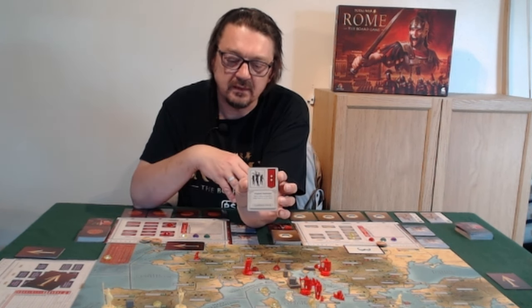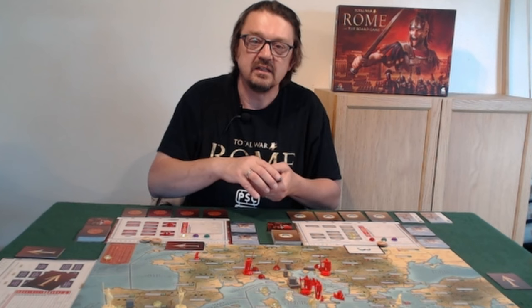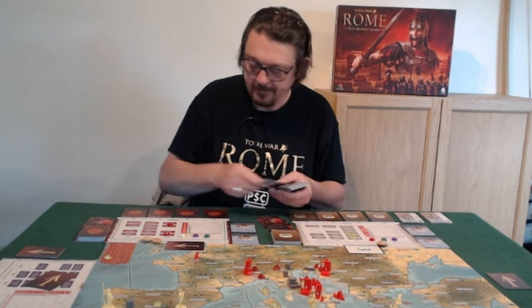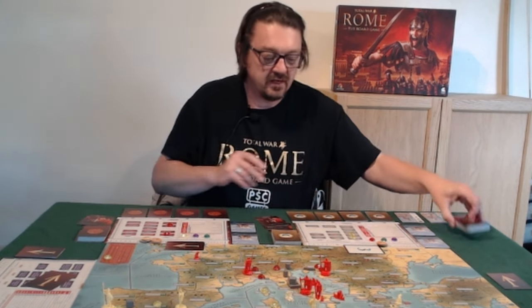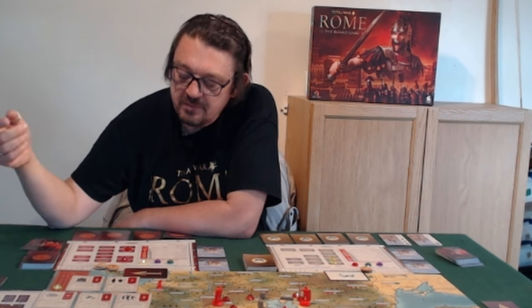At the beginning of the game everybody starts with five action cards until they expand their number of agents. Both sides have replenished to their two agents each. Carthage is going first, so you should have in front of you the five cards that Carthage has — an interesting mix. Let me work through the symbols.